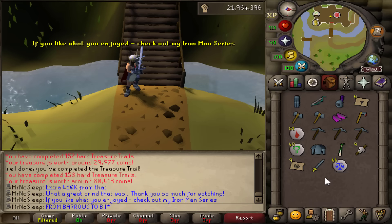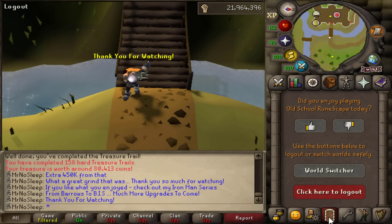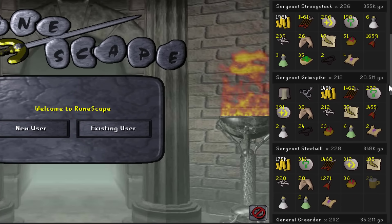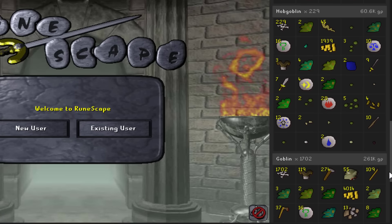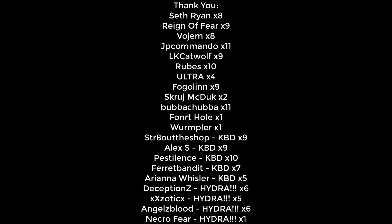What a great grind that was! Thank you guys so much for taking the time to watch today's video. If you enjoyed what you saw, check out my ironman series from barrows to best in slot — there are many more upgrades to come in that series covering every boss, not just one. The link is in the description. Confirming all the drops with the RuneLite loot tracker as seen on screen. A huge thank you to the YouTube channel members for your monthly support — special shout-out to Angels Blood, Deception ZX, Exotic X, and Necro Fear. Thank you all from the bottom of my heart. Until next time, Mr. No Sleep out.